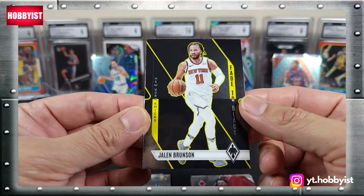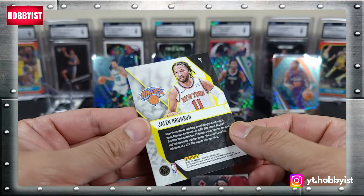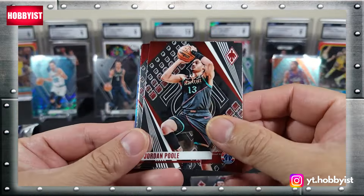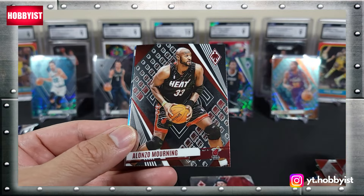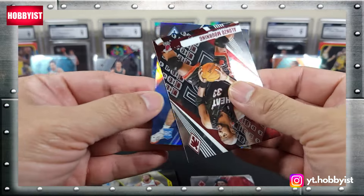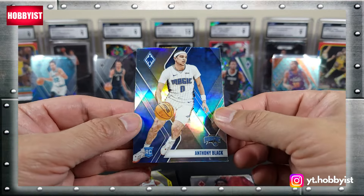And a Jalen Brunson on the fade to black. Jordan Poole, Jabari Smith Jr., Alonzo Mourning, and looks like an Anthony Black rookie on the silver.